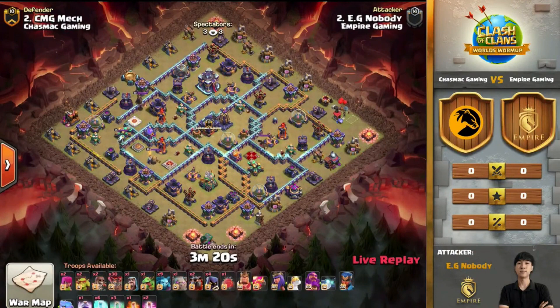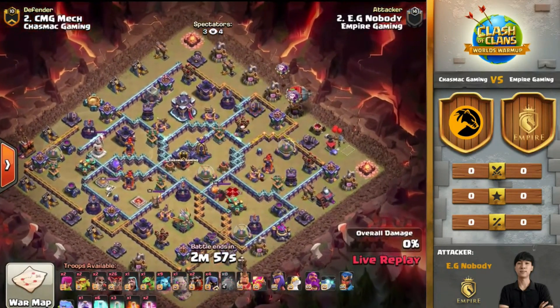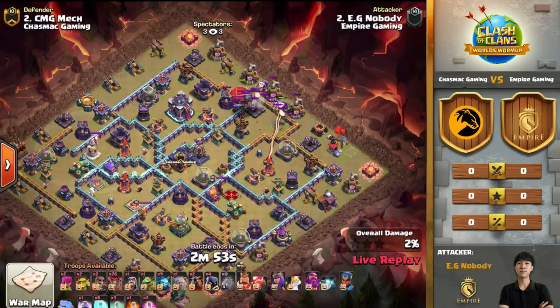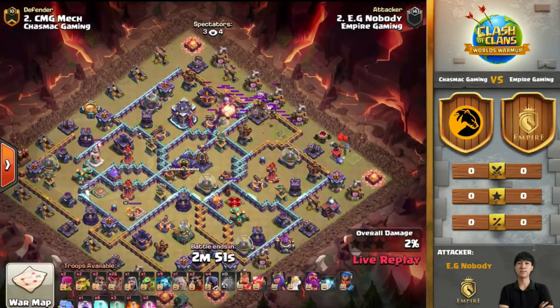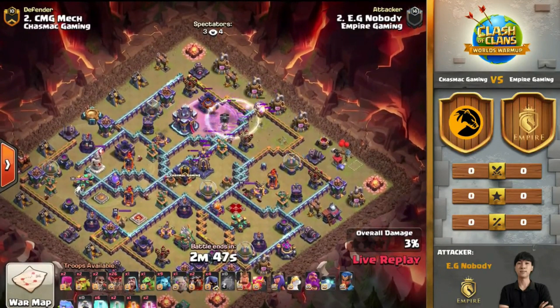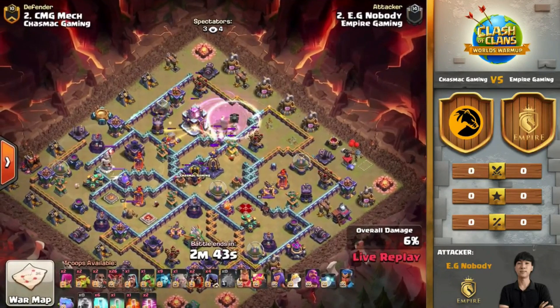We are starting it off with Empire Gaming coming in with the first attack against Chasmac Gaming, and we have Nobody coming in with a blizzard lalo. He's only got three invisibility spells here, and starting things with the blizzard — this is something I will expect a lot from Empire Gaming, as they have some of the best blizzard lalo attackers on that team.